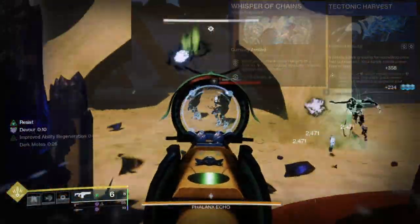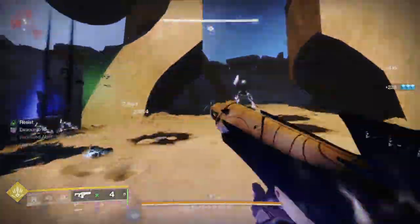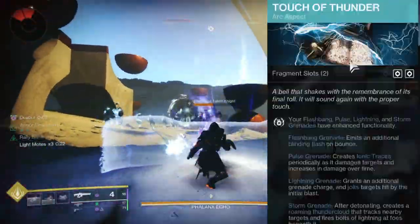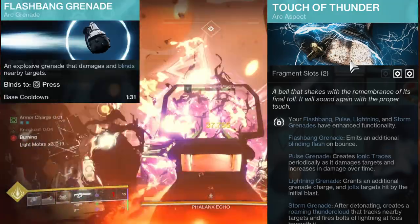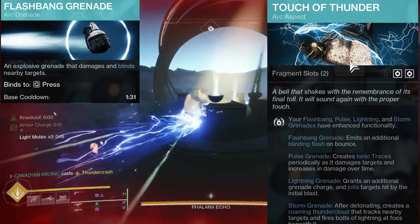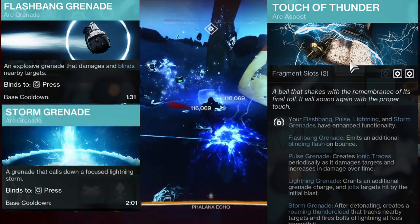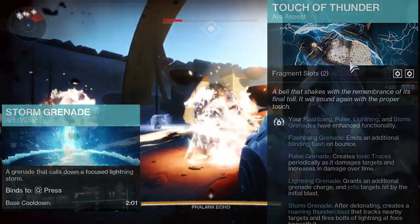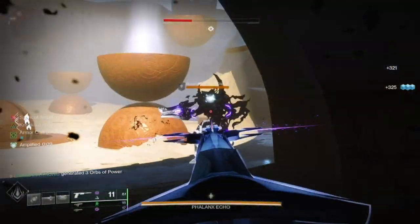And last but definitely not least, I went with Armamentarium on the Arc Titan for the good old Canadian Double Double blinding grenades — two blinding grenades that detonate twice. If you wanted to use two Roaming Storm Grenades with Devour, that's very strong as well. Just plug in the aspects we talked about earlier and you'll have a Double Double God Mode Titan.